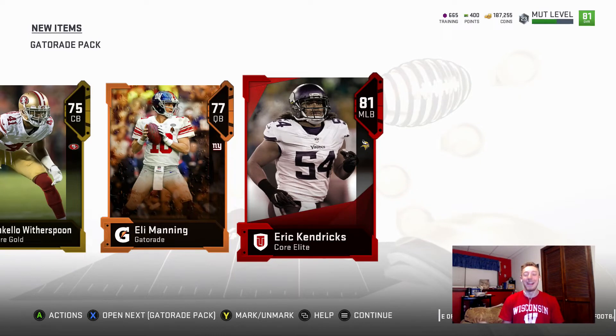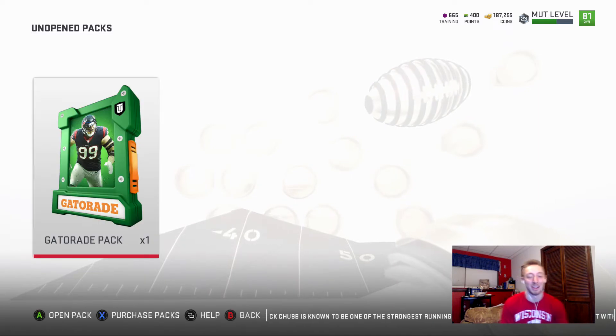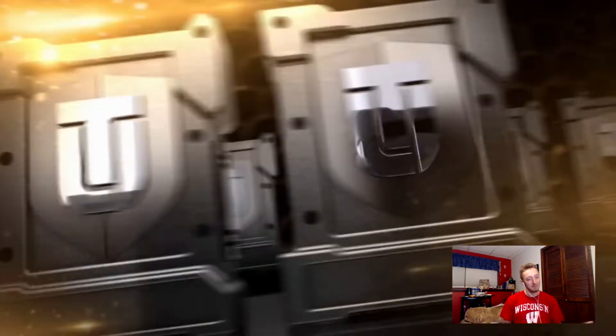81 Eric Kendricks — okay! That makes up for getting the same Eli card again. I'm not going to complain about that. I'm not sure if he's going to be a starter but I can definitely sell him. So we got an Elite — not going to complain.